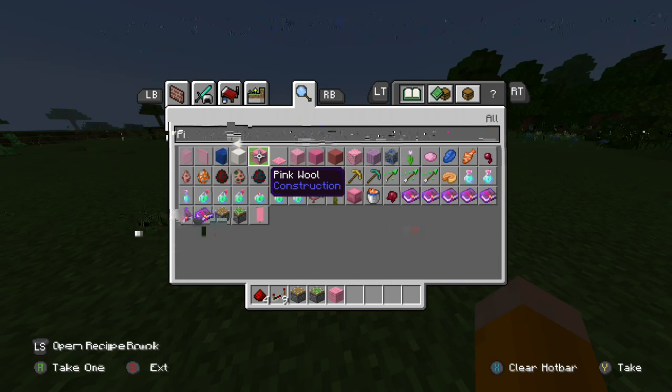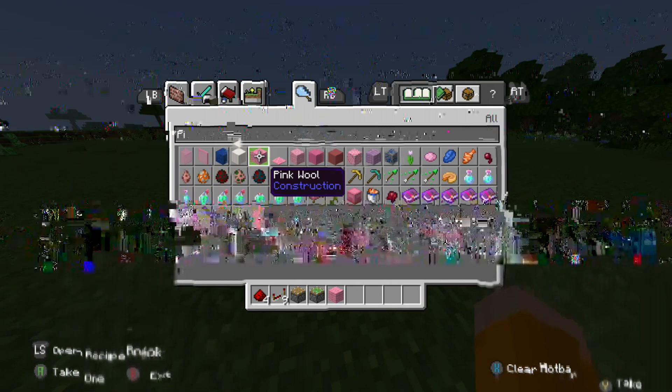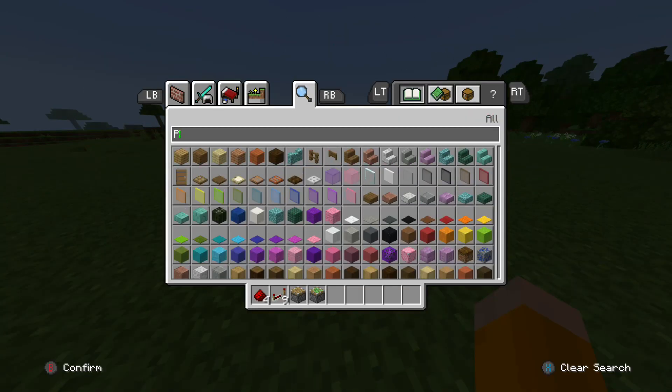You're going to need a button. A lever worked fine, so would a pressure plate, but I found it best to work with a button.